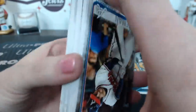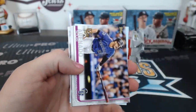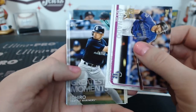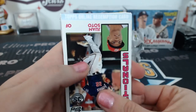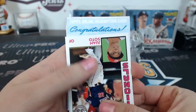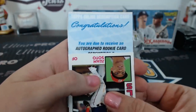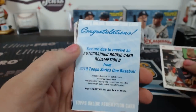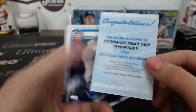There's a redemption in here! Is it a white one or blue one? Blue. There are white ones as well — the white ones are for mystery players, call-ups later in the year. Let's see what we got. Congratulations — you are due to receive an autographed rookie card redemption B. So we'll have to random that one at the end. It's going to be a nice hit for somebody.